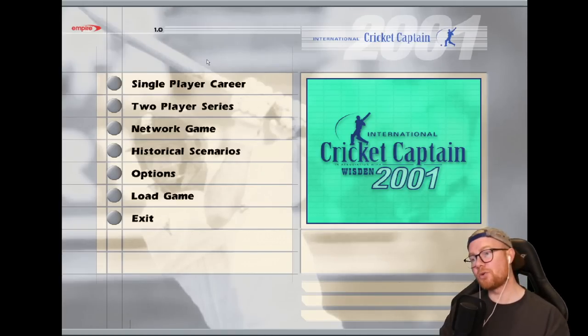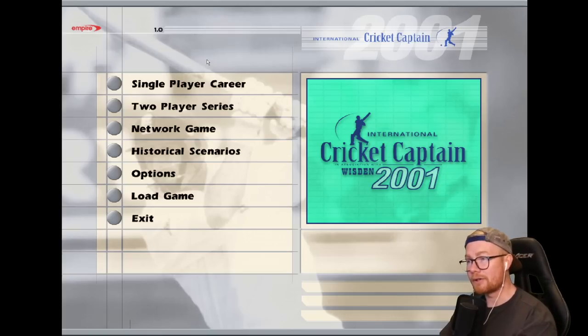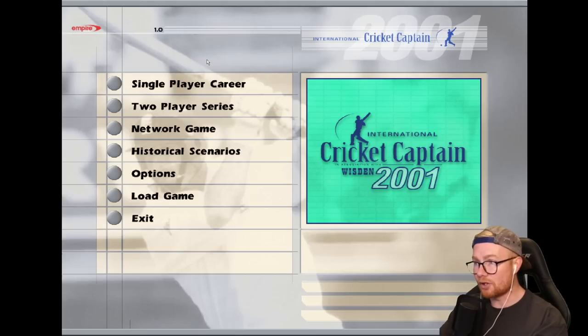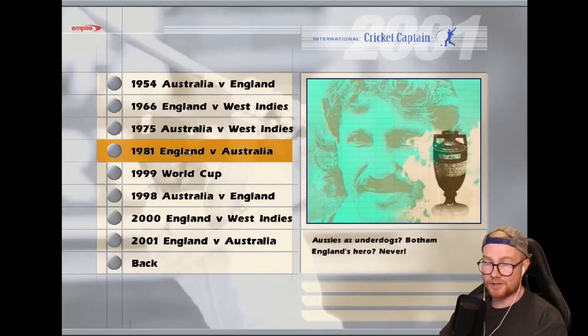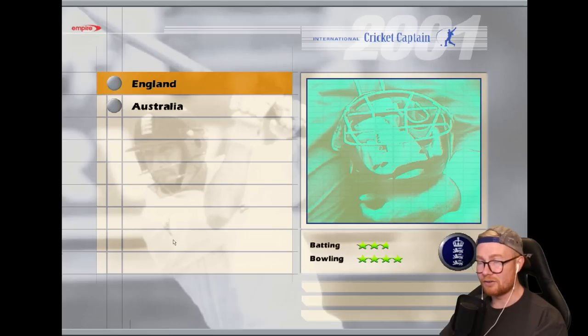Hey guys, welcome to the first video in a series where we play older games and go through the Ashes series in those games. The first one is International Cricket Captain 2001 Ashes Edition. We're going to play the first test, and if you guys are keen I can play the others. Let's throw it back to a 2001 Ashes series — England v Australia, in England. In real life I think Australia won this series 4-1.